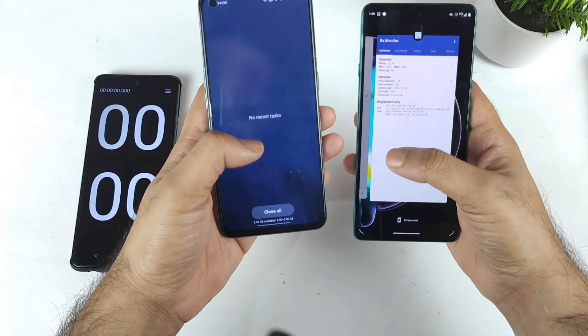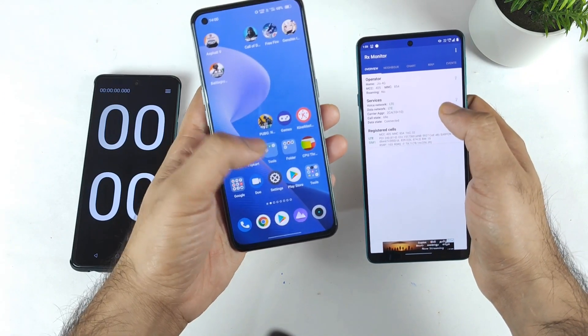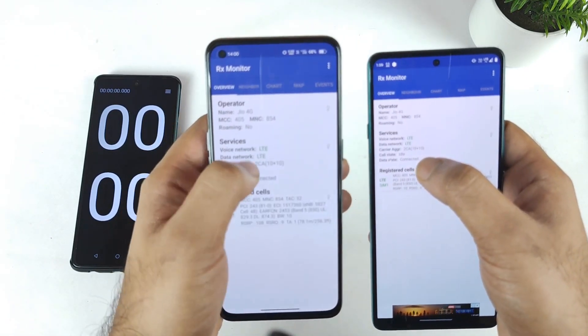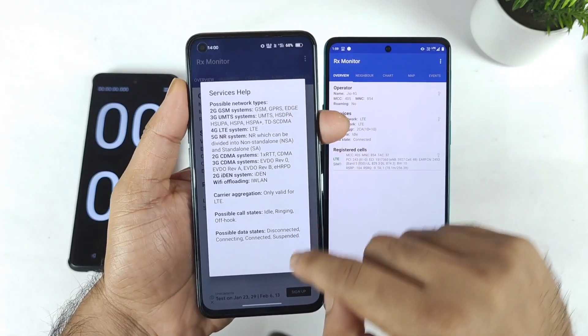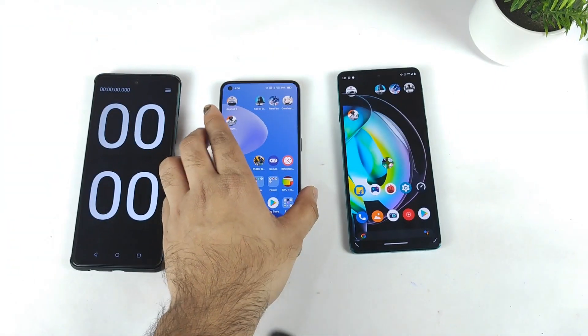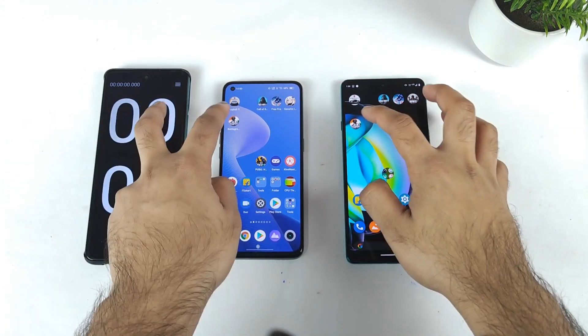Let's close all the applications from the background. All the apps are completely clear except the RX Monitor application, which I need to show you exactly what type of SIM I am using. You can clearly see — Jio 4G, Jio 4G — and both are receiving 4G Plus carrier aggregation without any issues. Now let me start the Battlegrounds mobile game on both phones.